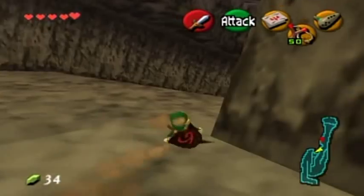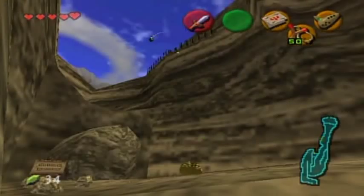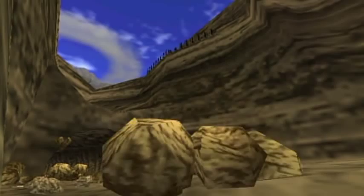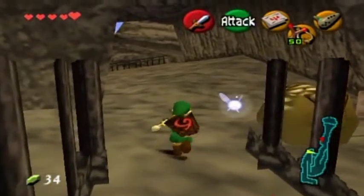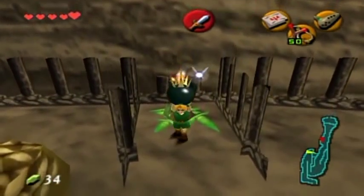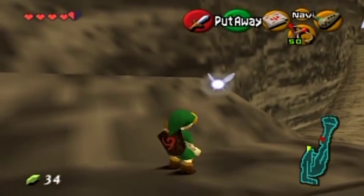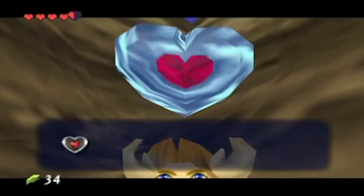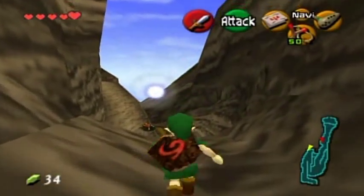Now I'm going to go outside and unlock the entrance to Dodongo's Cavern. This is something really funny - keep in mind the leader had the Goron bracelet. The next thing I'm going to do is sequence break - I'm going to backflip off this ledge onto the ledge on top of Dodongo's Cavern, which gives you a piece of heart. You normally can't get this until much later in the game, so that is quite the sequence break.